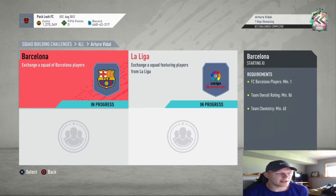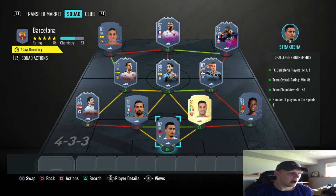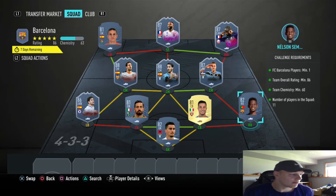Team overall rating 86, team chemistry 60, for tradable prime electrum players pack. We're gonna show you this right now. We got Strzakoszka in goal, 86-rated Marcos Alonso at left back, Consigli at left center back, Izzo at right center back, and Semedo at right back.